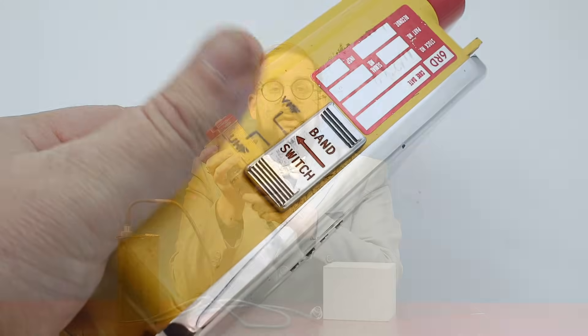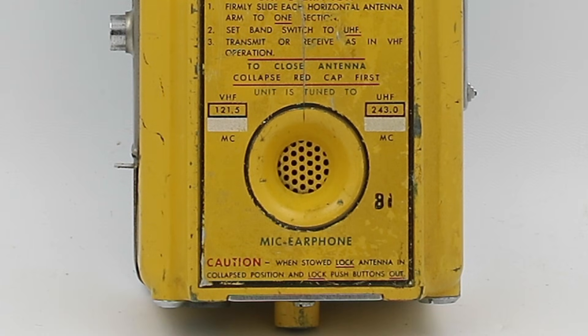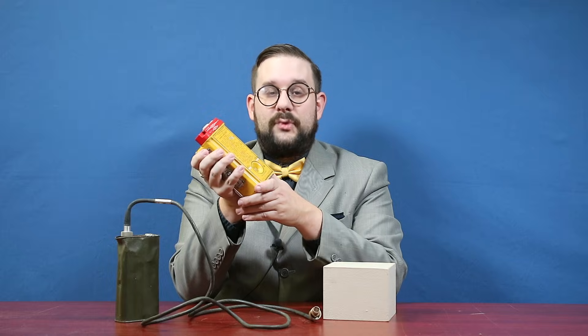When you are transmitting, the combination unit acts as your microphone; when receiving, it acts as a speaker. On the right side of the radio we have our band selector. This transmits at either 121.5 MHz in the VHF band, or 243 MHz in the UHF band. You'll notice the UHF frequency is exactly twice the VHF frequency — there's an important technical reason for that, as we'll see later. Some may notice this doesn't correspond with the modern definitions of UHF and VHF, with UHF starting at 300 MHz — that's because this is based on an earlier U.S. military definition of those radio bands.